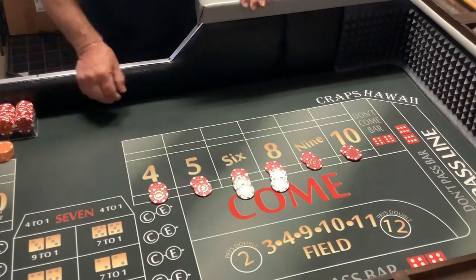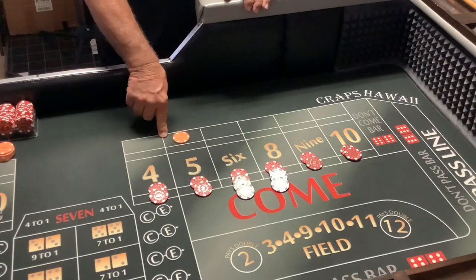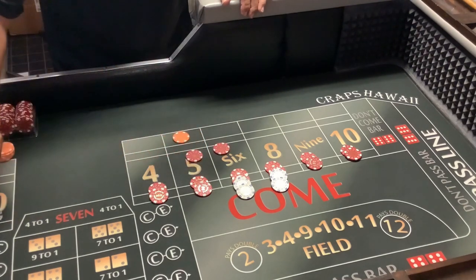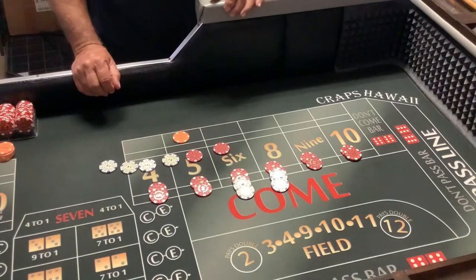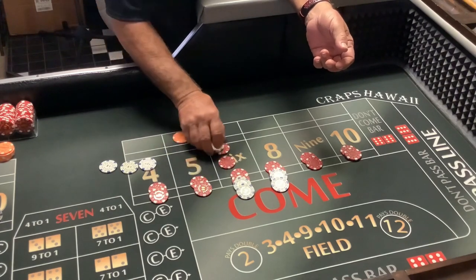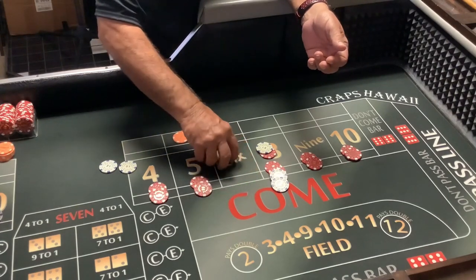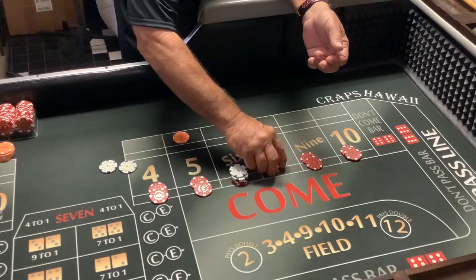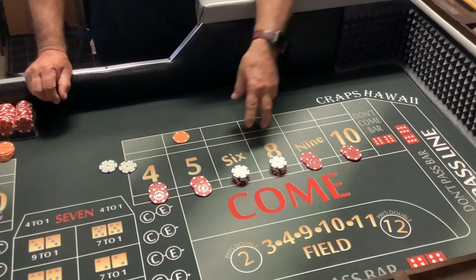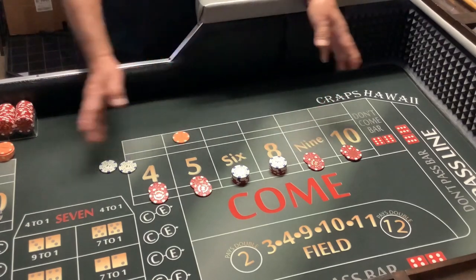Let's say a 5 hits — it'll pay you $14. Because of increments of 6, we're going to press each one up by $6, which gives us $18. My reasoning for doing this is that most likely the 6 and 8 will come more often than the 5s, 9s, 4s, and 10s as you work your way out. So now we pocket $2.